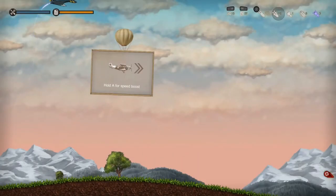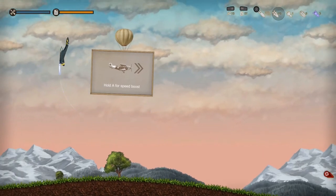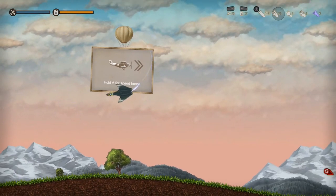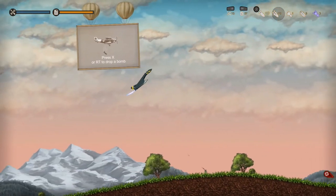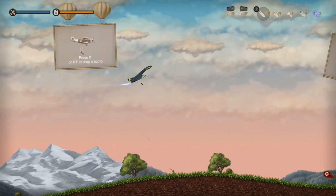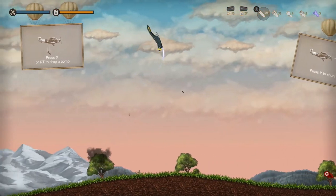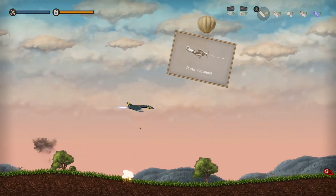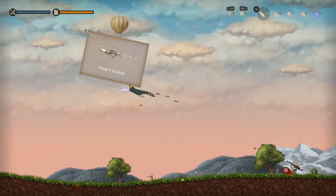For the gameplay, I'm on level one since this acts as the tutorial level and it's going to teach you how to play. You hold A for the boost — I didn't really use it that much, but you can. You press X or RT to drop a bomb. The first bomb you get is actually infinite, so you can literally just hold down the bomb button and drop bombs forever. Press Y to shoot, and the shoot ability is infinite as well.